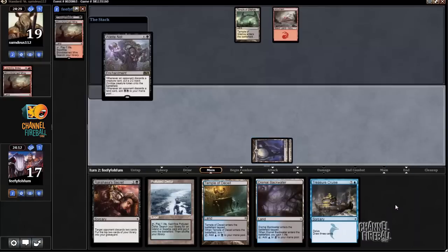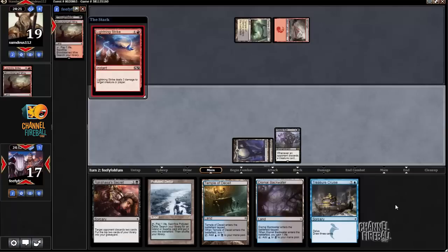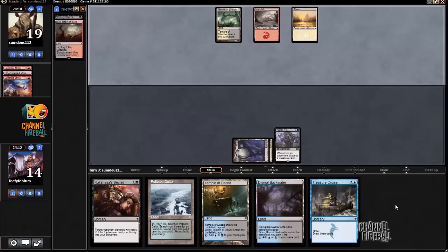I'll play Waste Not. I'm probably not going to cast Secret right away because I know my opponent has a lot of lands to discard. I'm going to wait until I have some cards to utilize the mana, so I'll probably cast Secret on turn four when I can use the mana to cast Cruise after.